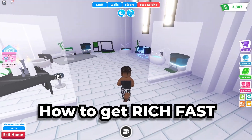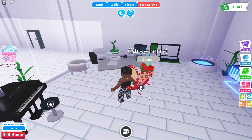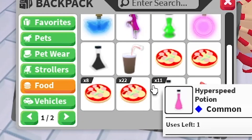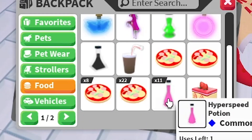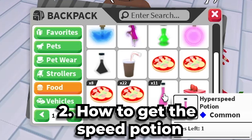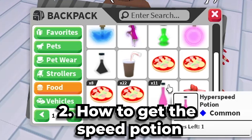Today I want to show how to get rich fast. The first way will be to drink a speed potion. I want to show this — I have this hyper speed potion, and the next thing I'll show is how we can get this hyper speed potion.